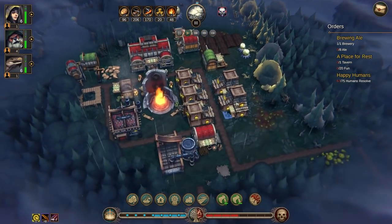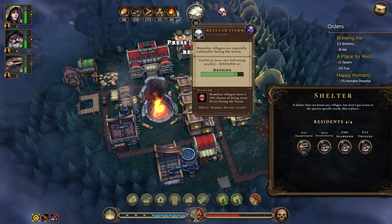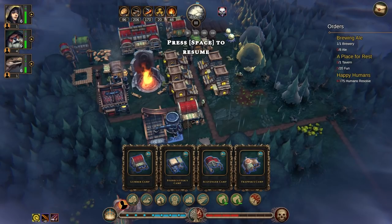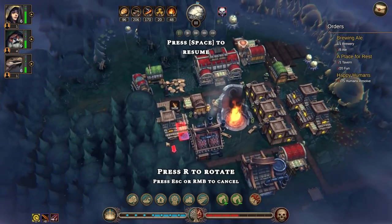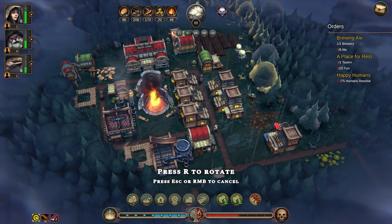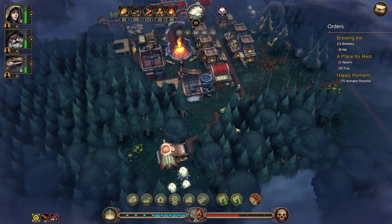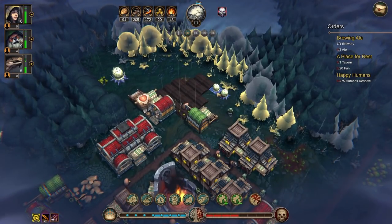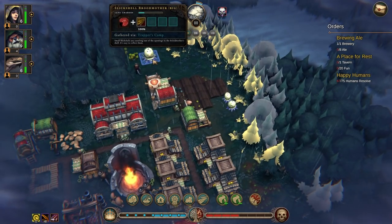I'll just grab everybody, I think. I have 21 people — we could use one more shelter. But where? This whole base is getting kind of cramped. Send those on. How much more of these are there? 15 charges — okay, this is starting to run out.